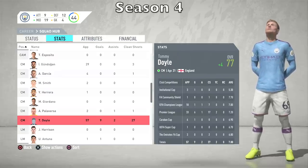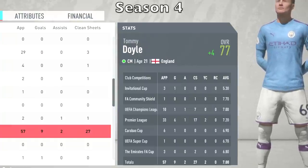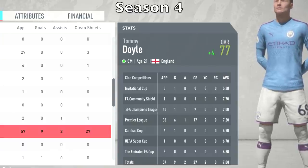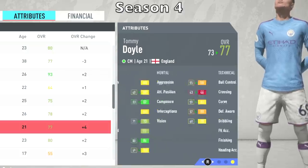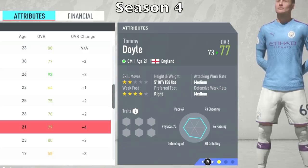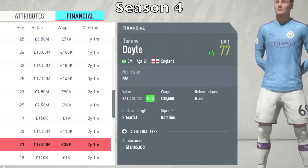We are at the end of Season 4 now. Our guy is 21 years old and he's gone up by four overall points — he is now 77 overall. He played 57 games this season, nine goals, two assists, and finished with an average rating of 7.0. He was injured for a couple of weeks but nothing too dramatic. His attributes have grown in certain areas — the balance has gone way up, and all of the technical stuff has increased as well. His value went up 123% to $19 million, so he's starting to become more and more expensive.